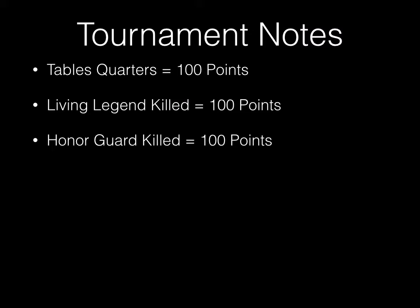A couple of tournament notes — in addition to the standard scenario, you gain extra points via these next three things. Table quarters: you divide the table into four quarters and the person with the most monsters, units, and war machines in that quarter holds it and gets 100 points, so up to 400 extra. Killing a living legend gives you an additional 100 points. And killing an honor guard unit gives 100 extra points — after deployment, both players select a non-war machine monster or hero as their honor guard unit.